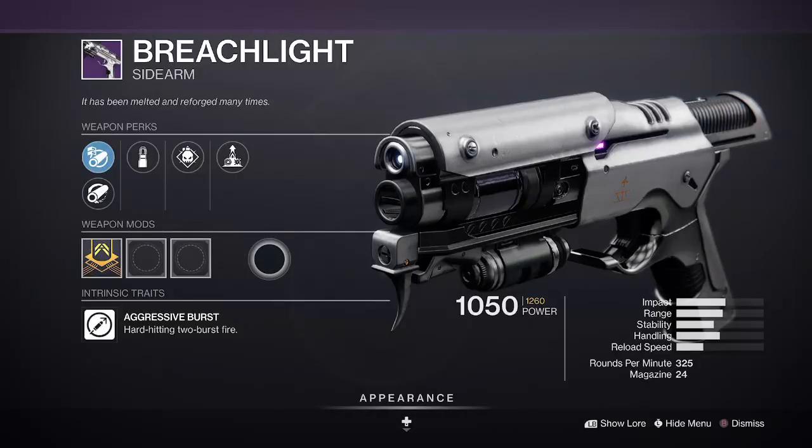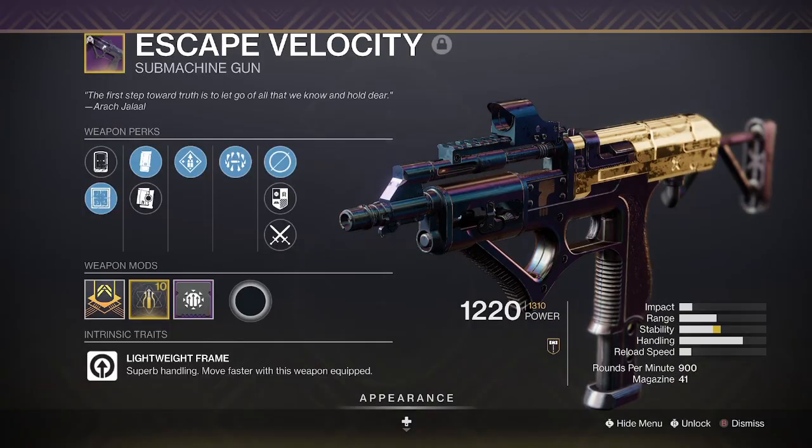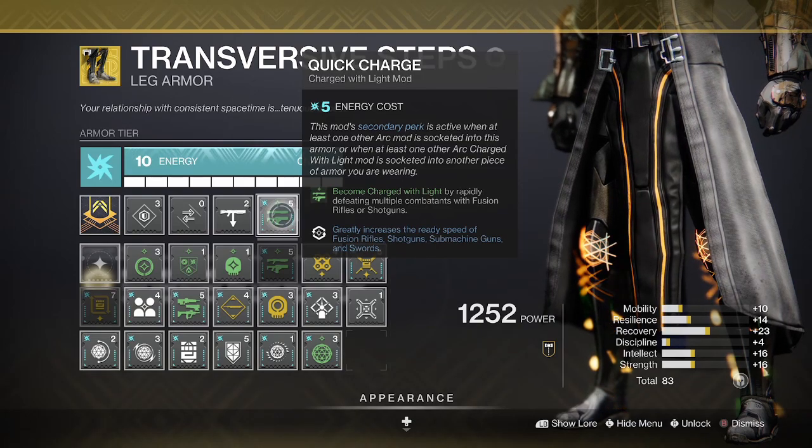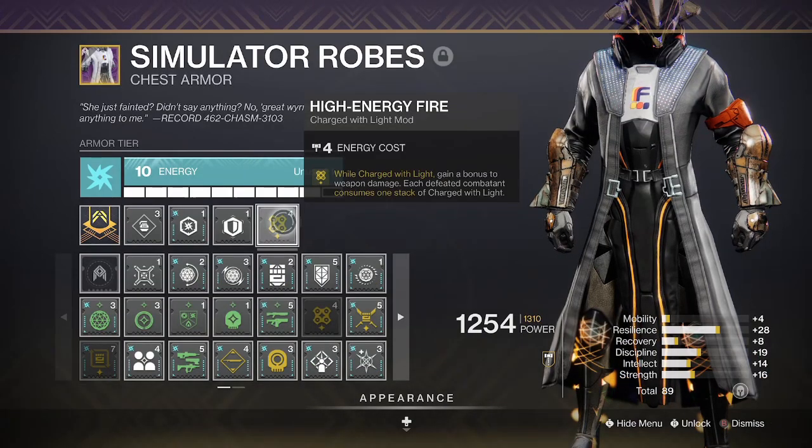Plus you can pair this mod with either a sidearm or SMG to finish off your weapon loadout. As we're going full shotgun though, Quick Charge will help you become charged with light often on rapid shotgun final blows, and High Energy Fire will give you a 20% buff to your damage on top of Tractor Cannon's debuff too.